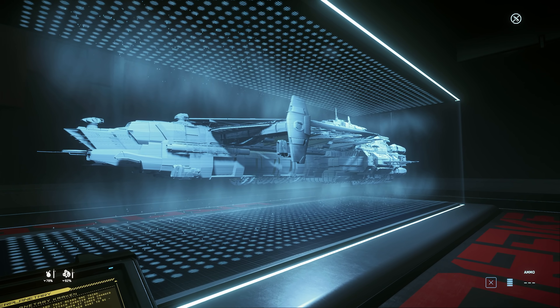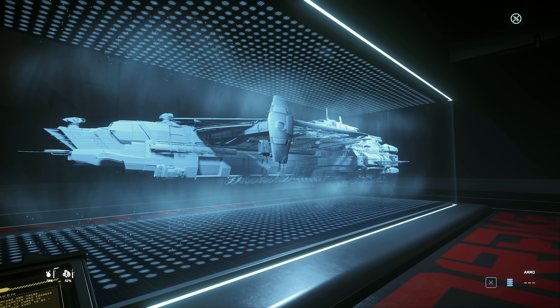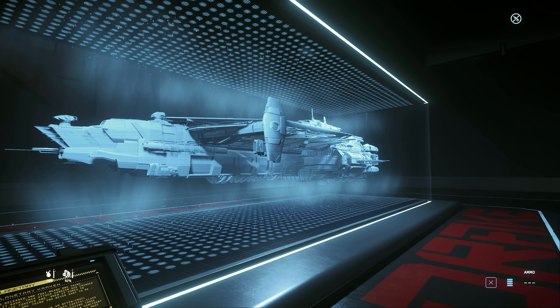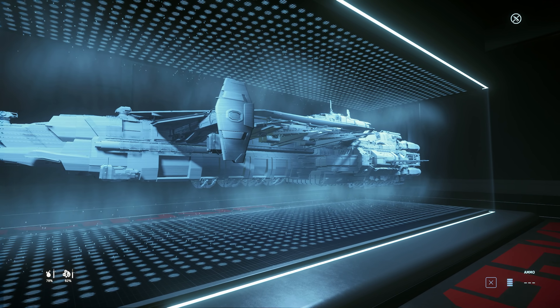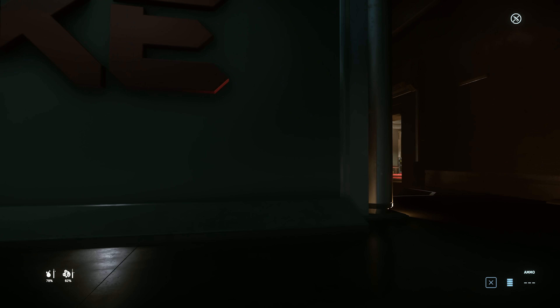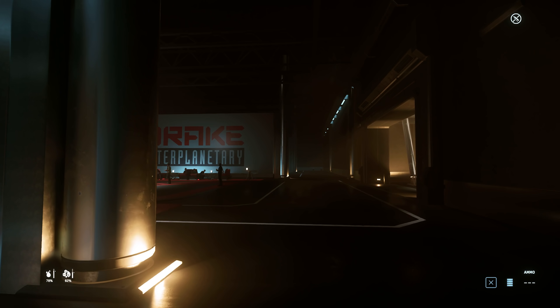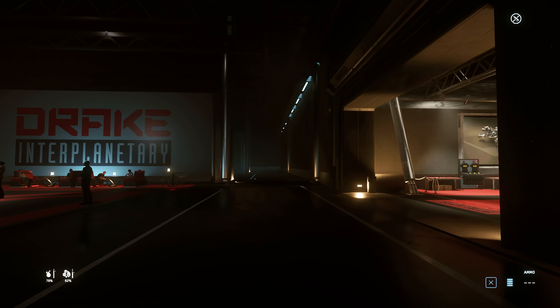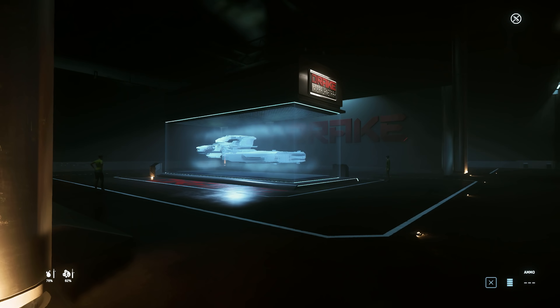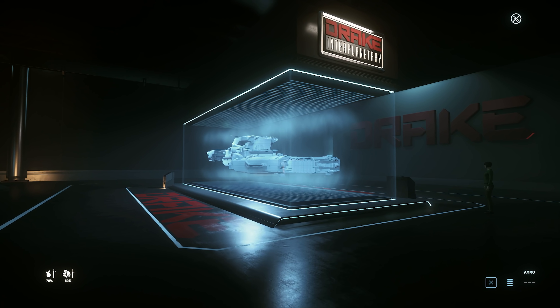The Kraken itself is basically a mobile space station, with a load of cargo and landing pads where you can repair, refuel, and rearm people's ships. It's got a little Dragonfly bay. The Privateer basically gets rid of the Dragonfly bay and some of the cargo and has shops — like the Banu Merchantman has the more market-facing version, the Banu Merchantman.